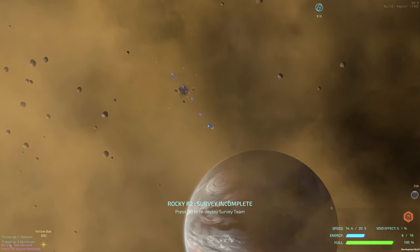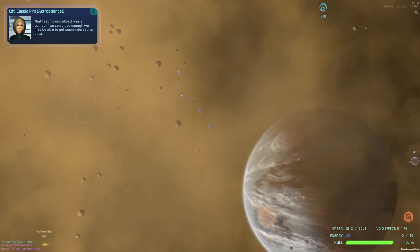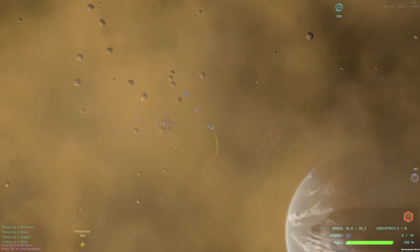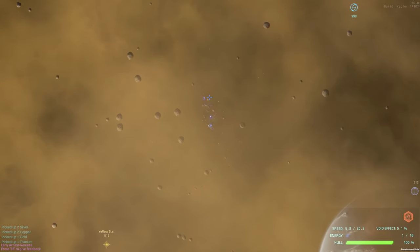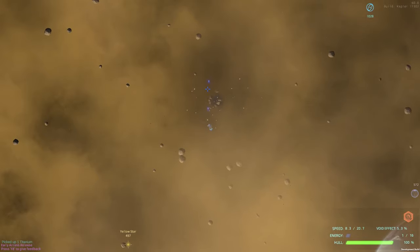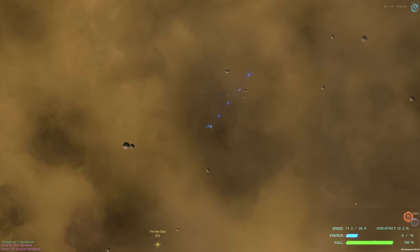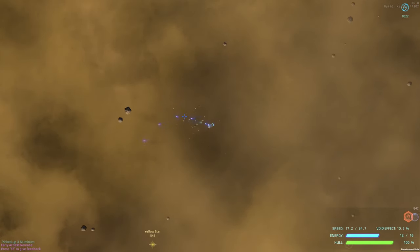We're going to go through here and shoot some of these things. The FX movie manager wants us to get close enough to the comet, which seems like a really bad idea. You go through, blow up a bunch of asteroids — there's silver, copper, gold, a little bit of titanium. Lots of different resources here. I don't believe there's yttrium, and the charlite is held until later.